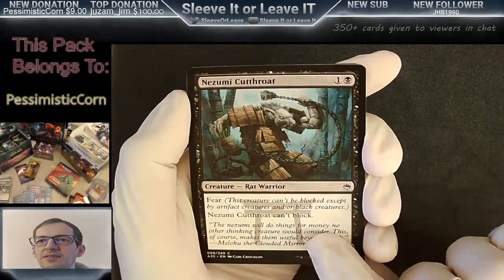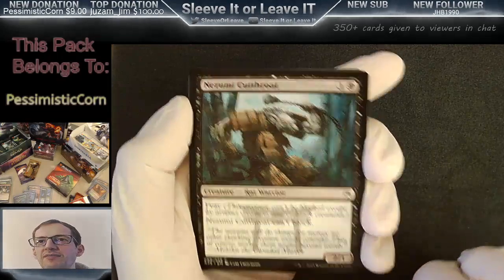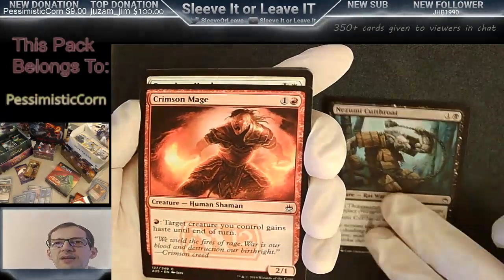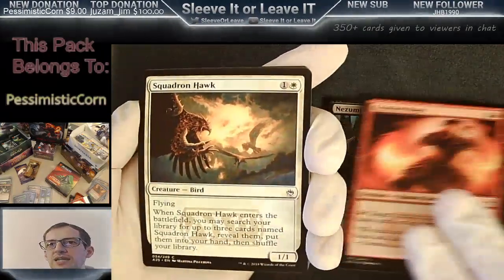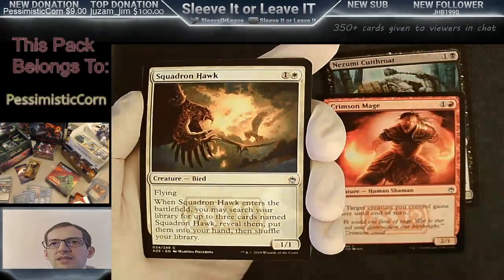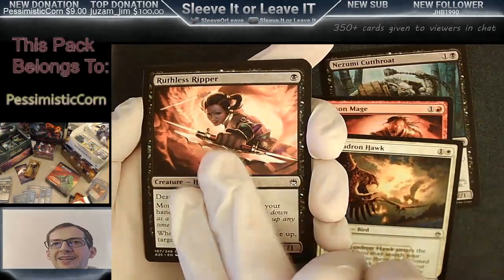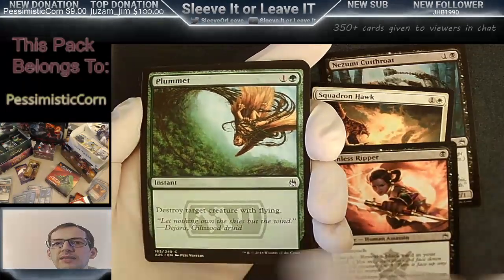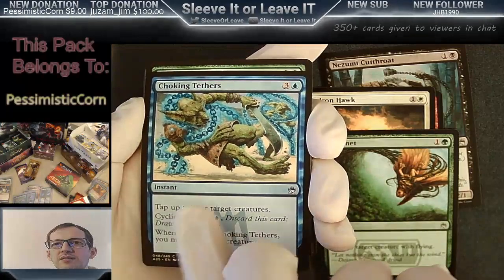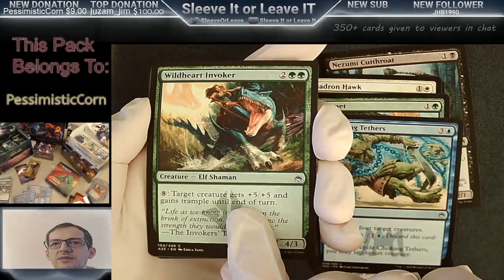I actually like the little decal down there — 25. Cutthroat, I've played this guy before. I feel like I recognize this card. Here we go, Pessimistic, Masters Pack of the Week. Crimson Mage. Let me know if there's any commons or uncommons we're looking for. Plummet, played that a bunch — a little card with Cycling. A lot of those always in the Modern Masters Packs.